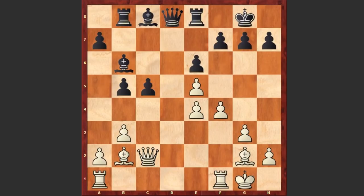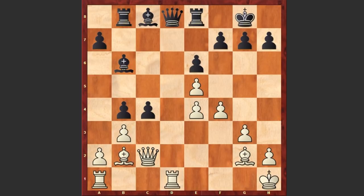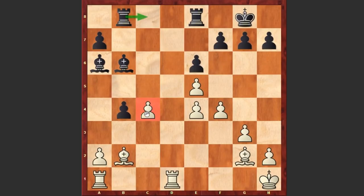White plays Qc2, b4, Rd1 and we see c4 discovered check, Kh1, Qc7, Qxc4, Qxc4, bxc4, bxc4 and a5. It was better to place the bishop on a6 square than the rook on c8 square and come after this c4 pawn, but instead after bxc4 we see a5.